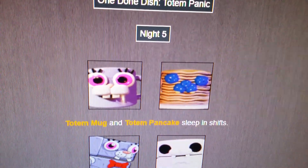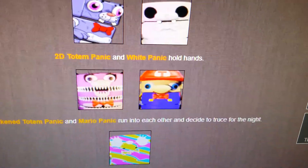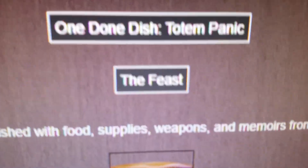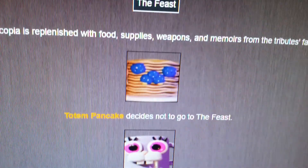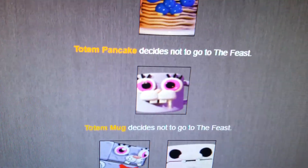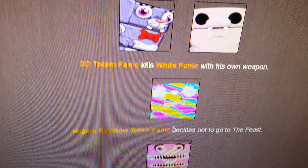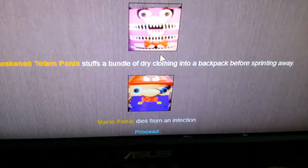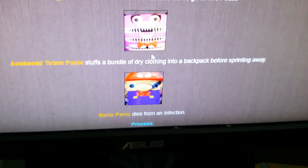Night 5. Totem Mug and Totem Panic sleep in shifts - they're in the same district, so that makes sense. 2D Totem Panic and White Panic hold hands. Awakened Totem Panic and Mario Panic run into each other and decide to truce for the night. Negate Rainbow Totem Panic receives fresh food from an unknown sponsor. The feast! The cornucopia is replenished with food, supplies, weapons, and mementos from the tributes' families. Totem Panic doesn't go to the feast - smart idea. What food would Totem Pancake eat? If he gets fed pancakes, that's cannibalism. Totem Mug decides to go to the feast. 2D Totem Panic kills White Panic with his own weapon. Negate Rainbow Totem Panic also doesn't go to the feast. Awakened Totem Panic stuffs dry clothing into a backpack. Mario Panic dies from an infection.